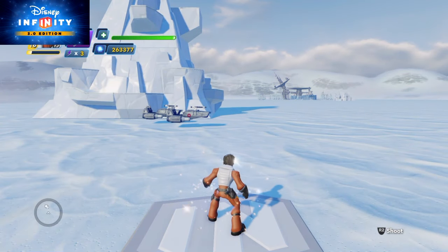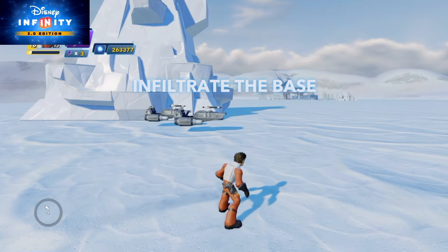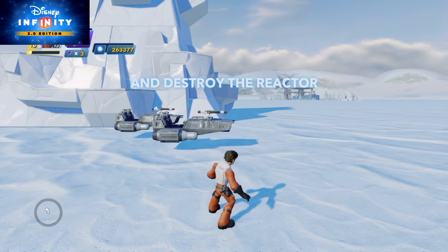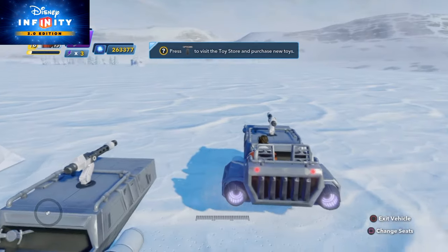Hi everyone. This week's Disney Infinity tutorial comes in two parts. We're going to build an entire level from start to finish. The mission is to infiltrate the base, grab a ship, fly it into the heart of the base, and destroy the reactor — a big story-driven event, a bit like the Starkiller base.